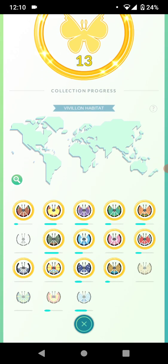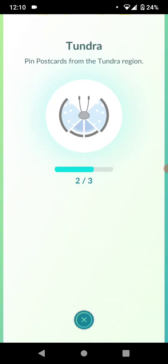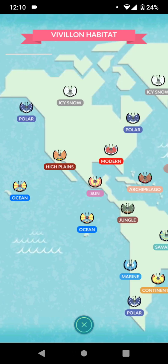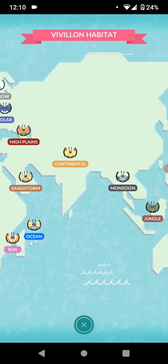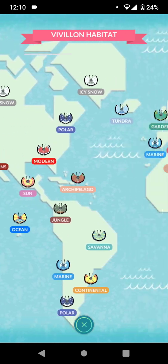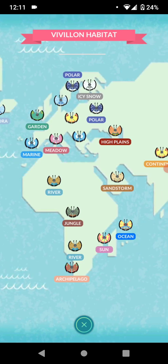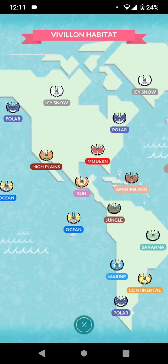I currently have 13 different Scatterbug to evolve into the different forms. Some of the ones I still need are Icy Snow, Sandstorm, Savannah, Sun, and Tundra. Here's the map in-game — there are some pretty rare ones like Ocean, and Sun looks pretty rare too, it seems it's only in Central America and Northern Australia. The Polar one is in North America and Canada as well as Sweden and similar areas. I wish they showed country names because I'm not really sure where all of them are.